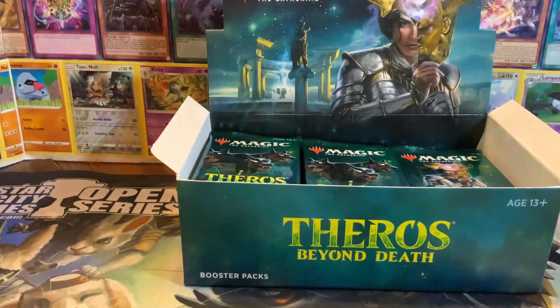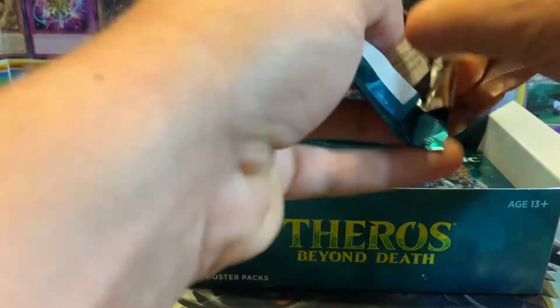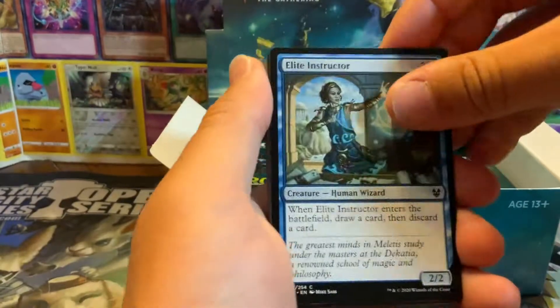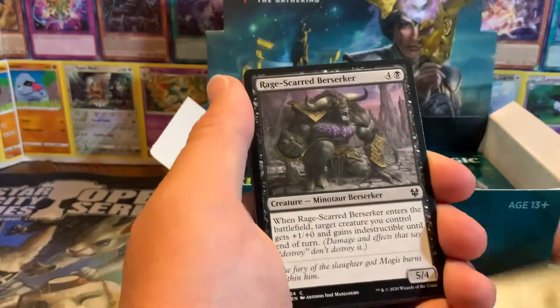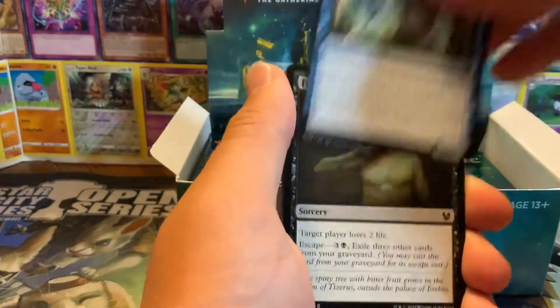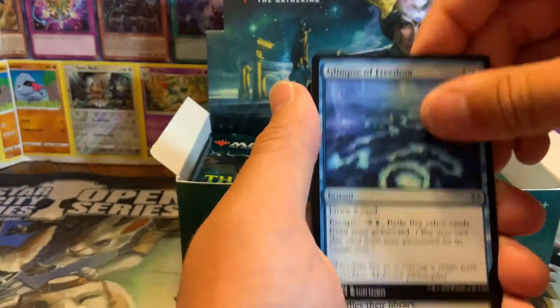So this was originally divided into three sets - it was Theros, Born of the Gods, and Journey into Nyx. We saw Xenagos come out of one of these. We saw the original five gods - Nylea, Erebos, Heliod, Thassa, and Purphoros - come out of the first set. Journey into Nyx was one of the better ones I think. Grey Merchant of Asphodel is always good.